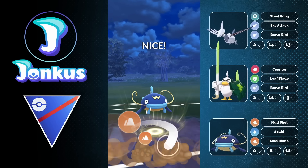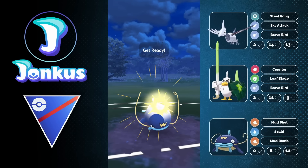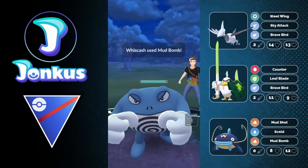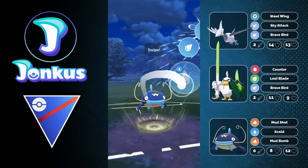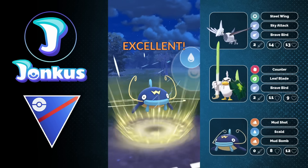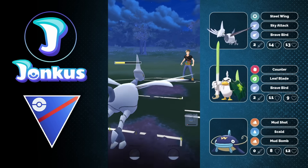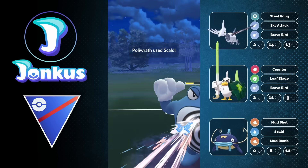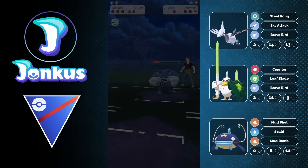They can still go for another charge move with the Eelektross. The Charjabug is just so strong in the current meta, it is absolutely wild. We can go for the Mud Bomb, but the opponent's going to get the knockout here, as they decide to swap into their Poliwrath in the back. At this point there's not a lot I can do. I can go for the Scald and try to get the debuff, but it's a little bit tricky. This is the awkward thing about Skarmory — I'd like a little bit more Flying-type damage. If Air Slash were buffed it would be so much better than Steel Wing, but sadly this is going to be a loss.